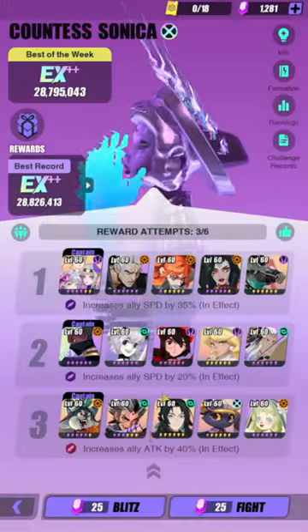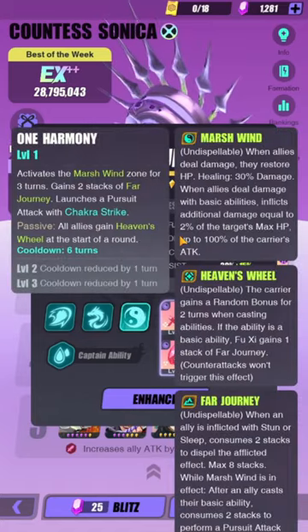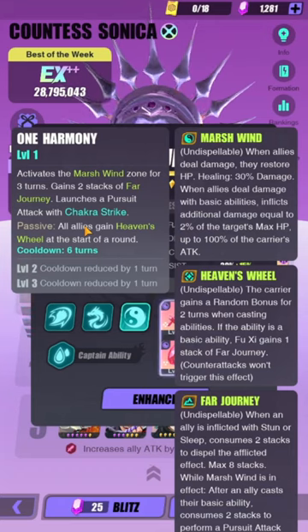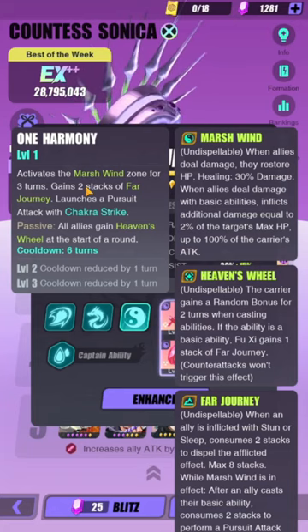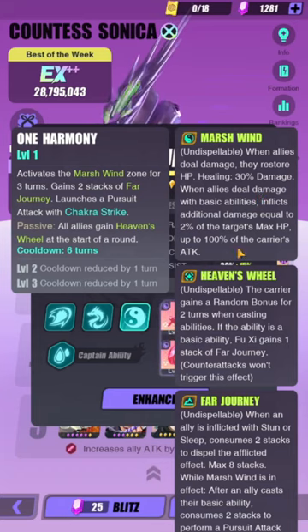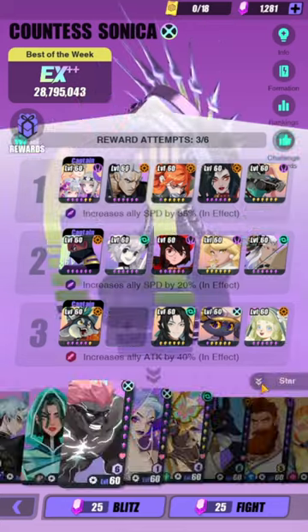With skill-ups it's going to be way better, because the Marshwind effect lasts for three turns and the cooldown is six turns — meaning you only have 50% uptime on Marshwind. This is the reason he's so overpowered: he gives a lot of damage with his max HP scaling and the lifesteal. I'm gonna try Ana.